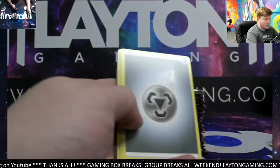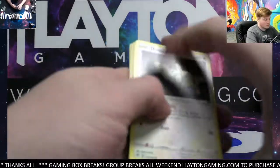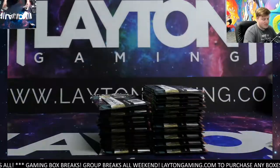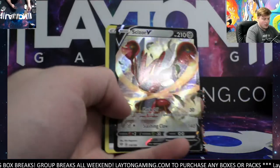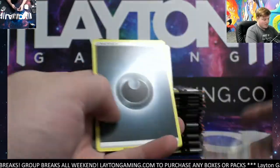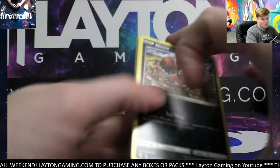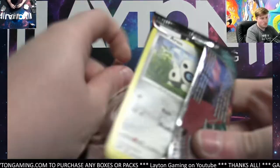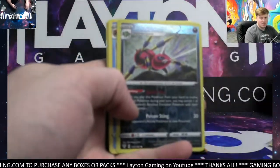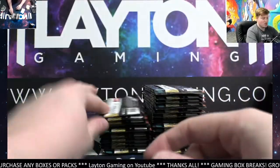Cubchoo, Credence. Got Ampharos and Wigglytuff. Scizor V there, you go Rick. Scarlet Marie reverse, got Suicune hollow. Dang, sorry Nicholas.